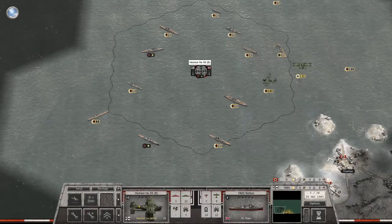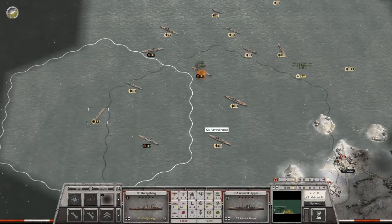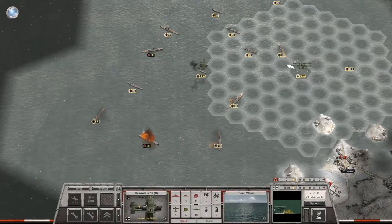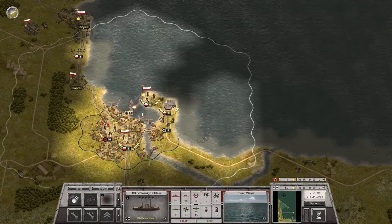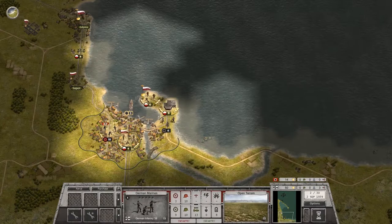The campaign begins in 1939 in the Baltic Sea, where you will have to secure the free city of Danzig. It'll then be time to move to Norway — assisting the landings and occupying their strategic ports will be of vital importance. From there, you can send raiding forces and challenge Allied supremacy at sea in the North Sea and the Atlantic Ocean.